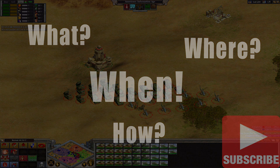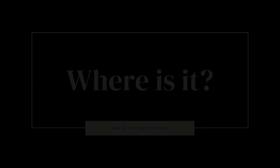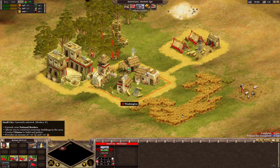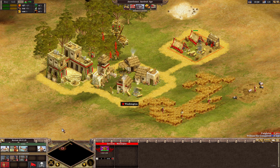Let me start by showing you where this helpful little Infinite Q actually is, as it really isn't obvious. It can be found by selecting any unit-producing building. You won't see it at first, as it doesn't appear until you actually start producing a unit from that building, so let's go ahead and do that now.